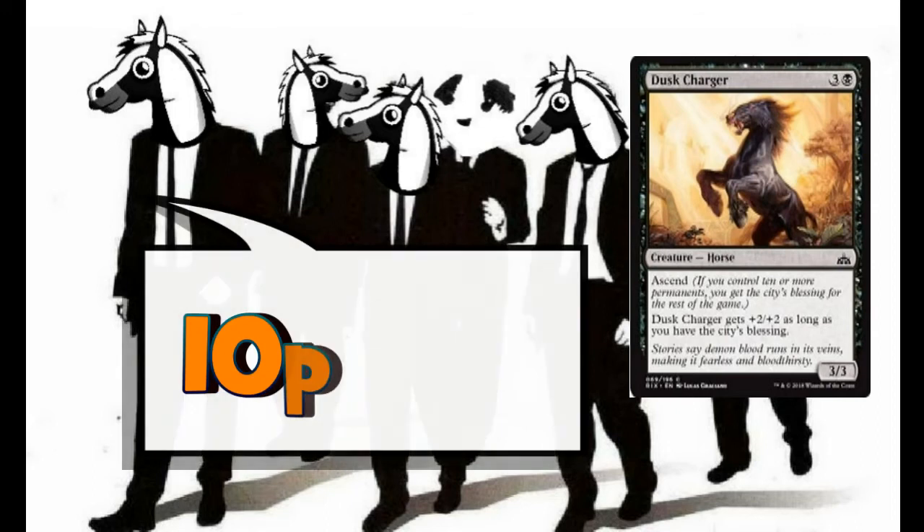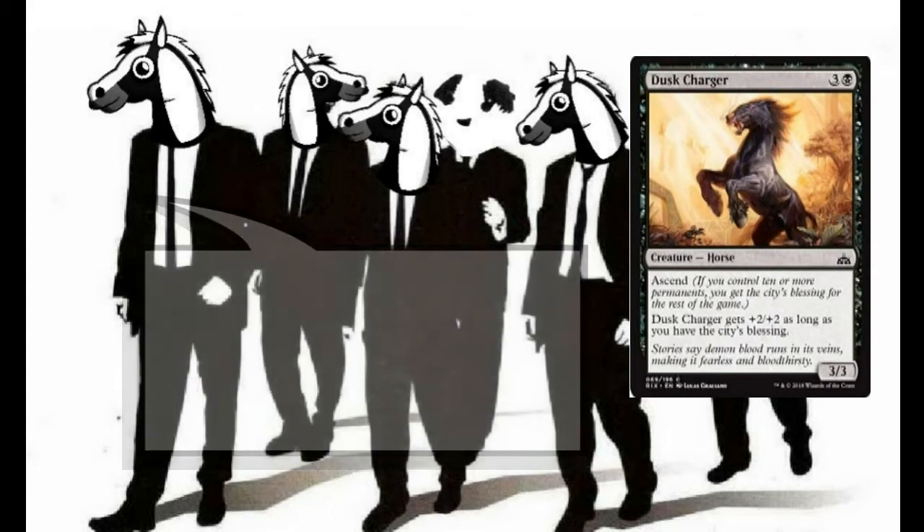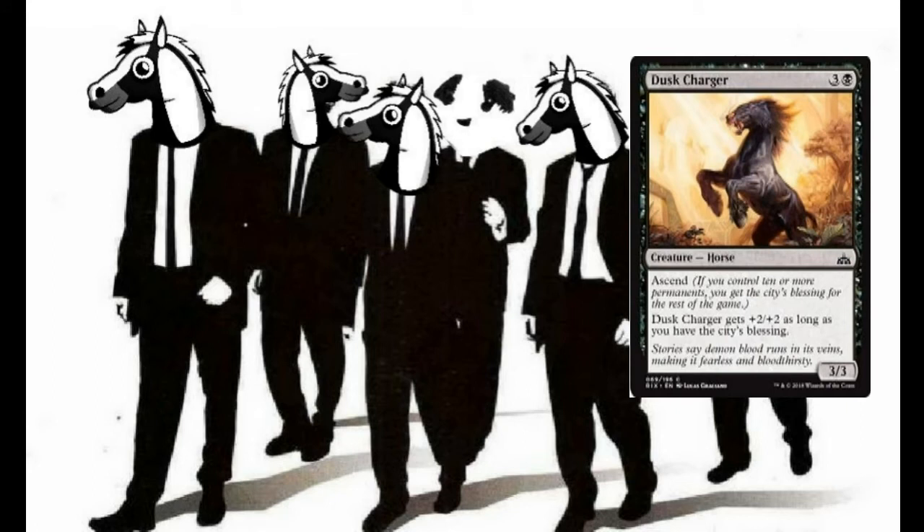In the four-drops we have the start of our horses, which is obviously a main part of this deck. We have a playset of Dusk Charger — for three and a black we have a 3/3 horse, but it's got Ascend. So if you control 10 or more permanents — creatures, lands, enchantments, whatever — you get the City's Blessing, and it then gets +2/+2, giving us a 5/5 horse.